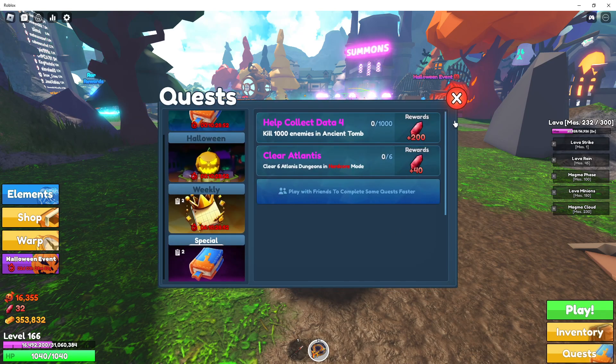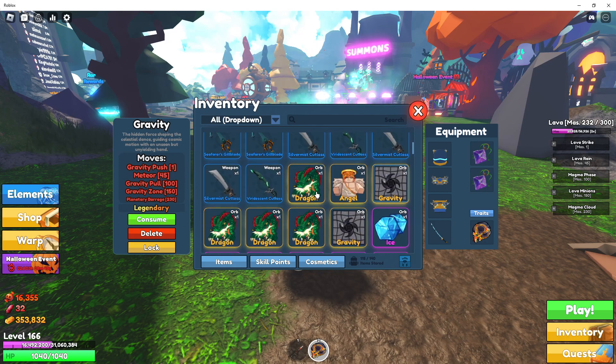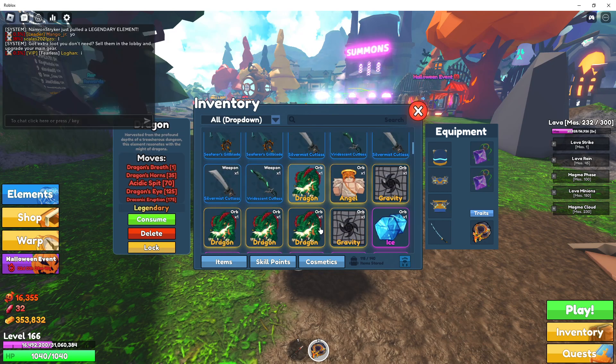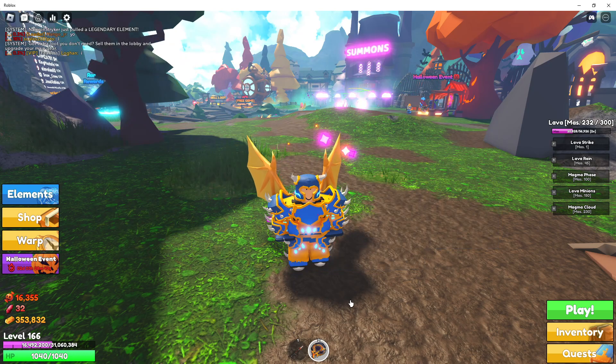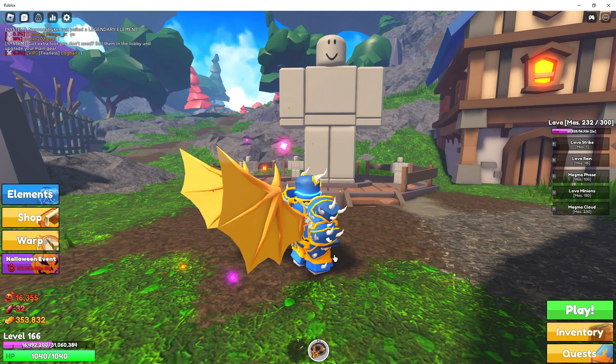Currently, I really like Dragon. I know a lot of people don't like Dragon as much. I like the feel of Dragon — I don't mind the dot damage, the damage over time — but Lava is a very, very nice ability. It has a lot of everything with it.